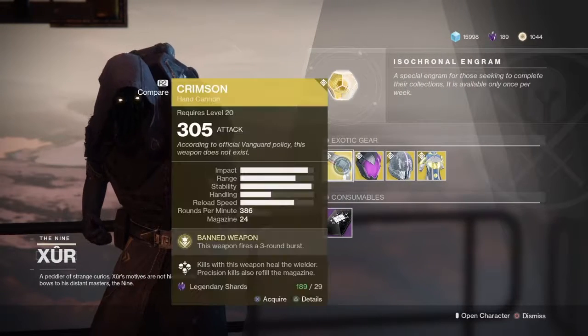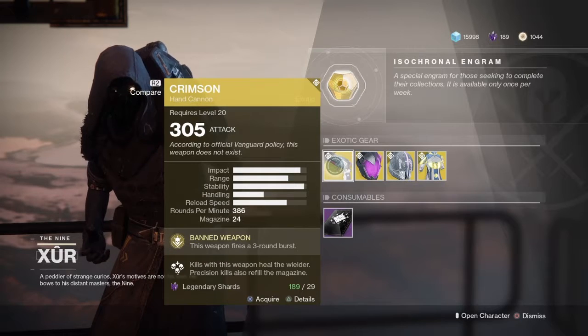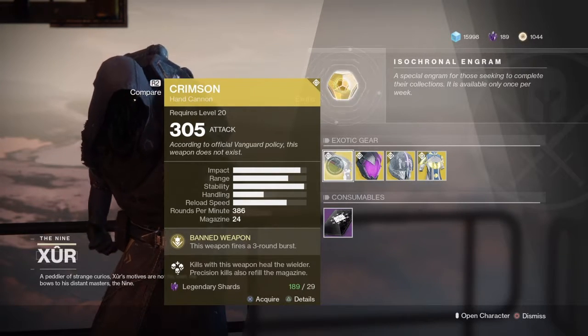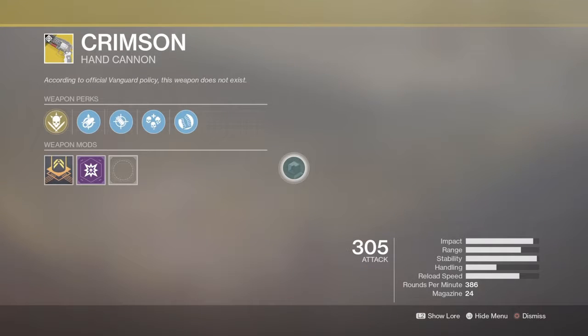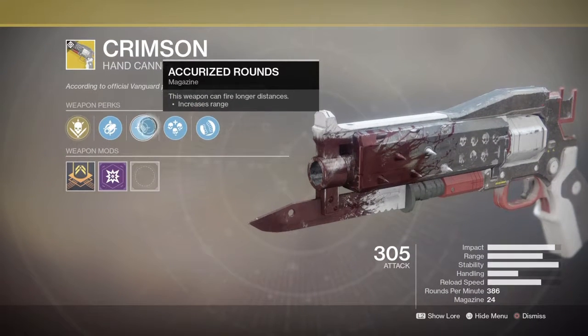I haven't used it — I don't really play Warlock. And then you have the Crimson Hand Cannon. This weapon fires a three-round burst. Kills with this weapon heal the wielder. Precision kills also reload the magazine. This gun is reminiscent of the Red Death from D1. It's fun to use.